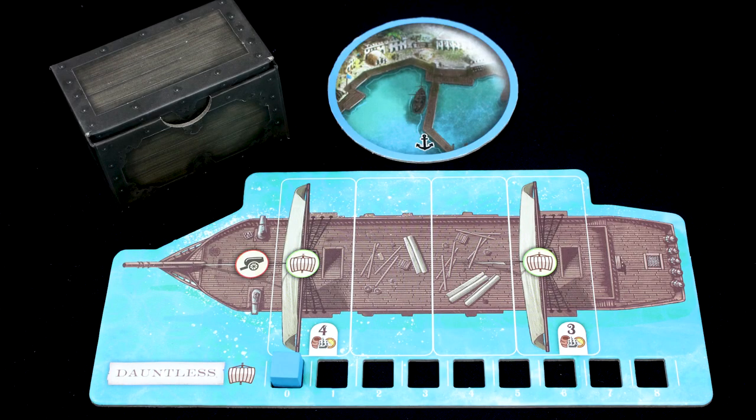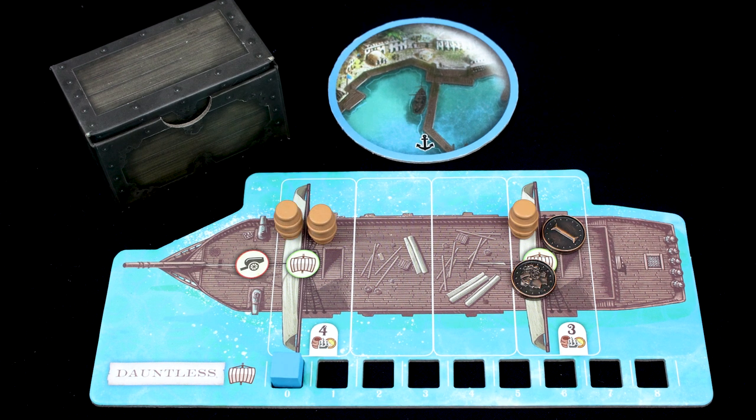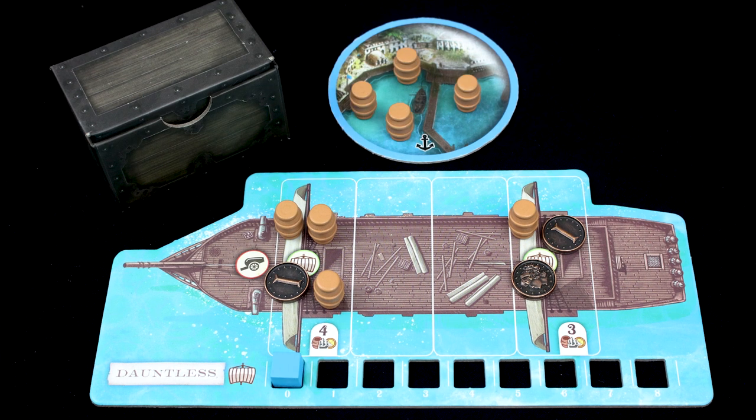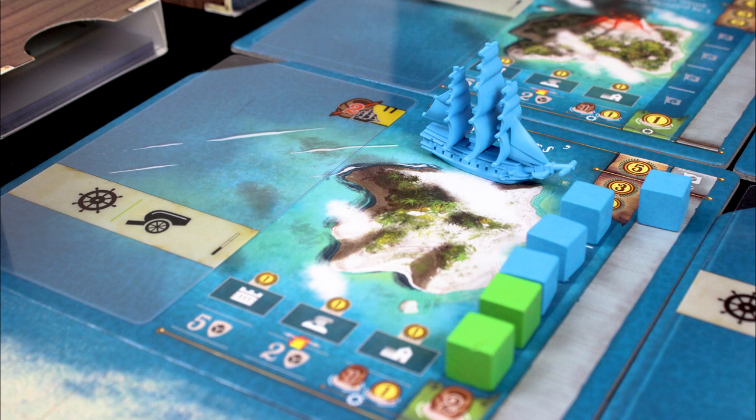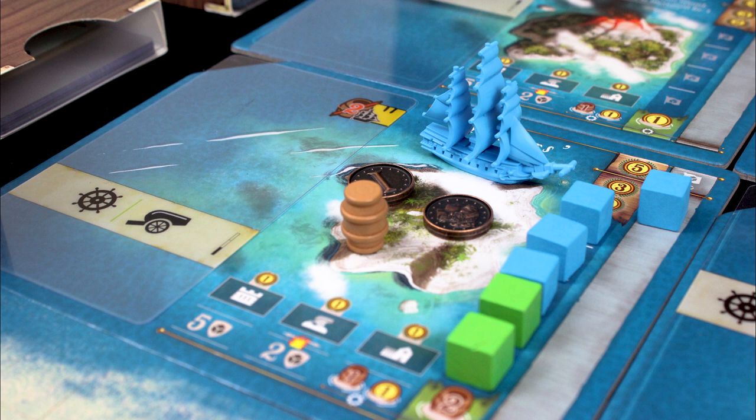You can load, unload, or rejig your cargo and coins. There are a few different places to stash your goods: cargo and coins can go on your ship, cargo can go on your dock, and coins can go in your treasure chest. You can also move cargo and coins to or from islands you control, but it's a little riskier to do that — because pirates.